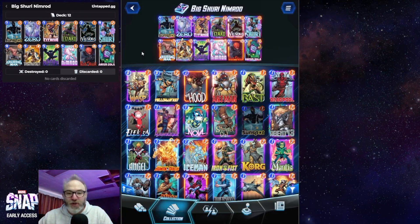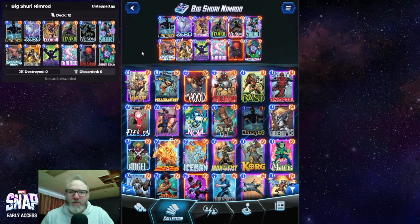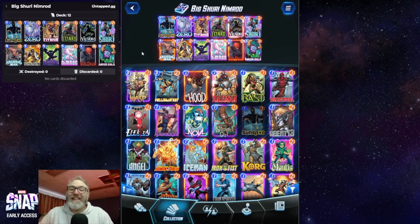In case you don't get the Nimrod plays, you can play Black Panther on five or Red Skull on five, then ideally Taskmaster or Arnim Zola on turn six. That's pretty much the deck! If you're new here, why don't you hit that subscribe — it means the world to me and it's free, just a click. Let's get into the games!